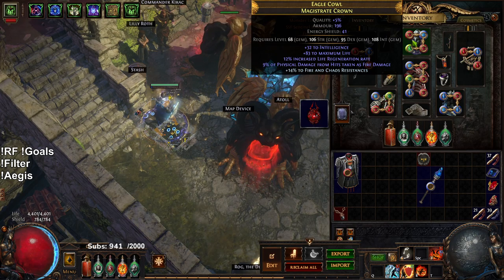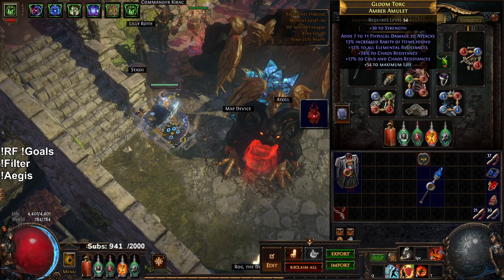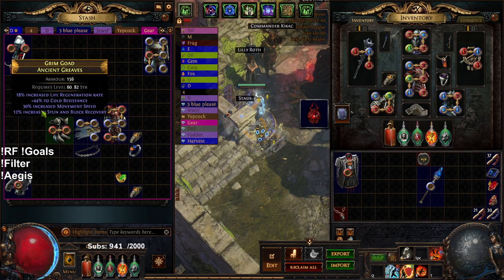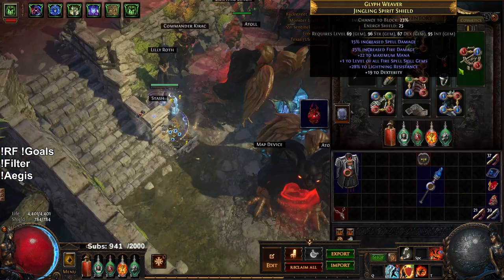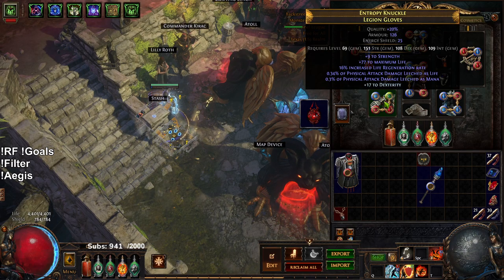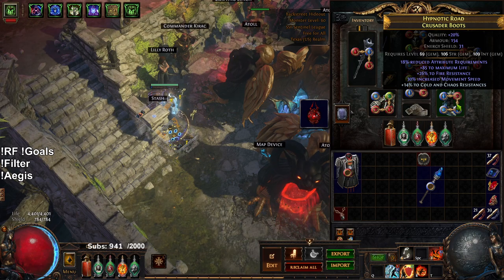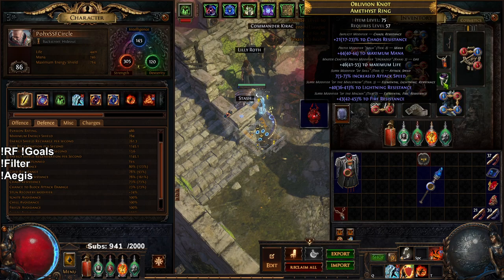My amulet I want to replace - it's got chaos res with a hybrid chaos res on veil with all res. I found some offensive amulets with dot multi but giving up that chaos res is really difficult right now. The shield is still the same: 25% fire with plus one fire gems. Gloves are pretty rough, just essentially high life with increased life regen and crafted dex. The belt has life, life regen, some armor, and some chaos res. Boots have hybrid chaos res.